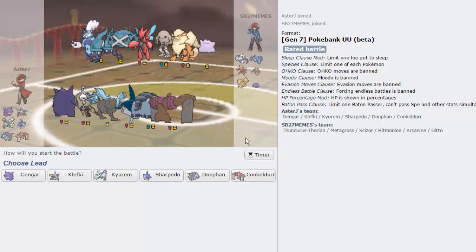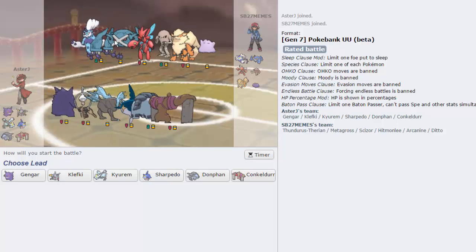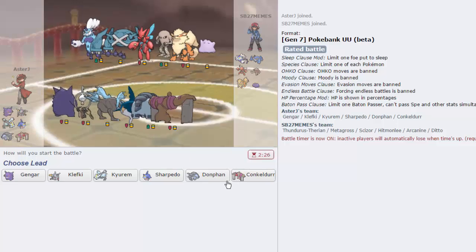One thing I really don't like about this team is that it doesn't have any fire coverage whatsoever, so Scizor being in this tier is really annoying. Almost his entire team is hit by Earth Power - the only thing that's not is the Thundurus. Kyurem is a big win condition this game. He could have double priority on these two - I'm also probably going to have to watch out for Iron Burden.